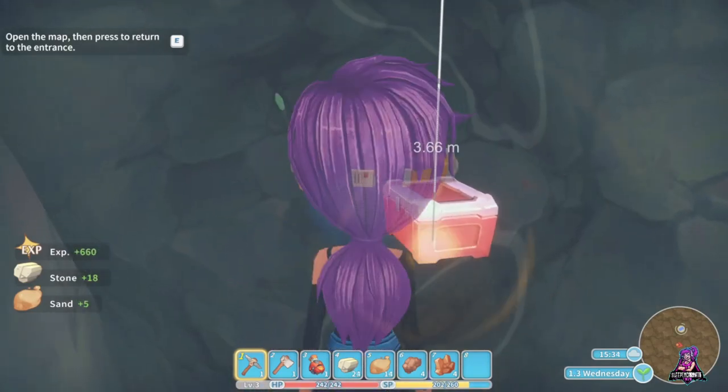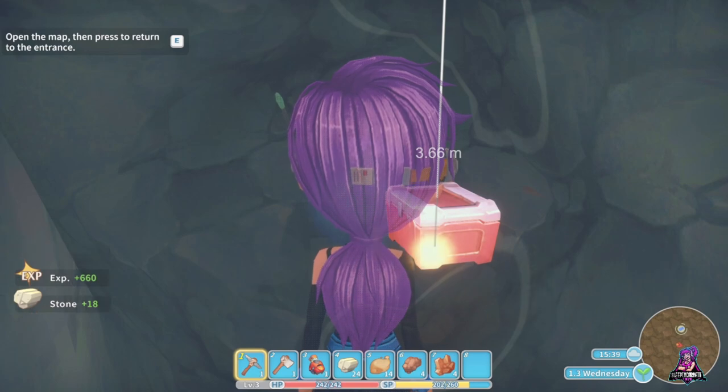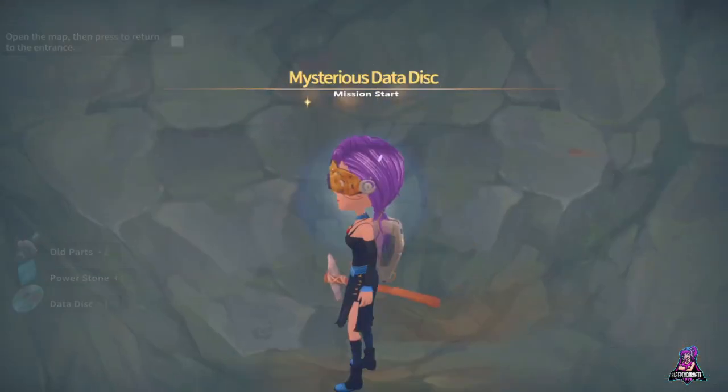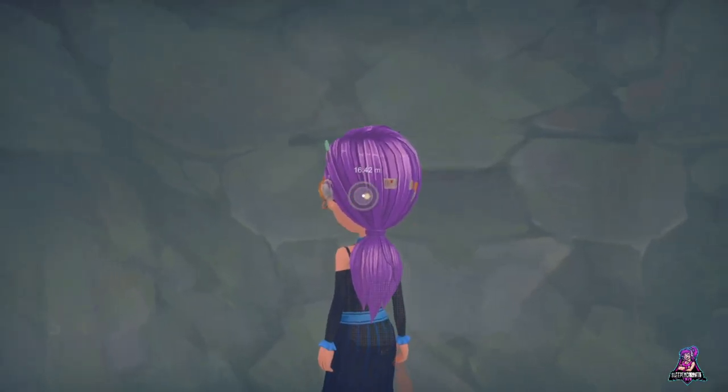When you come up to chests, they'll have old parts, power stones, or data disks. You can keep digging and digging to find more scattered throughout the ruins.